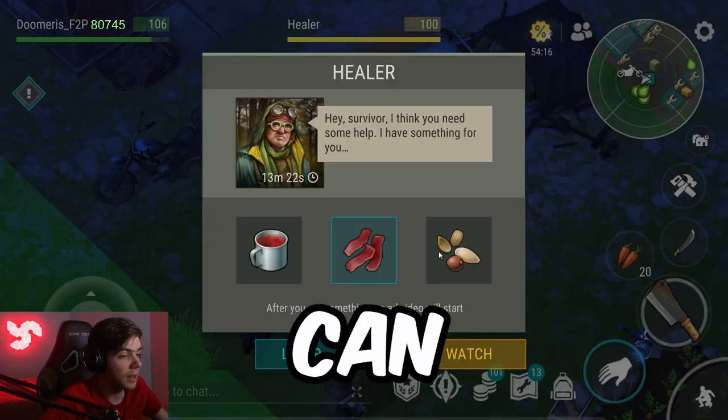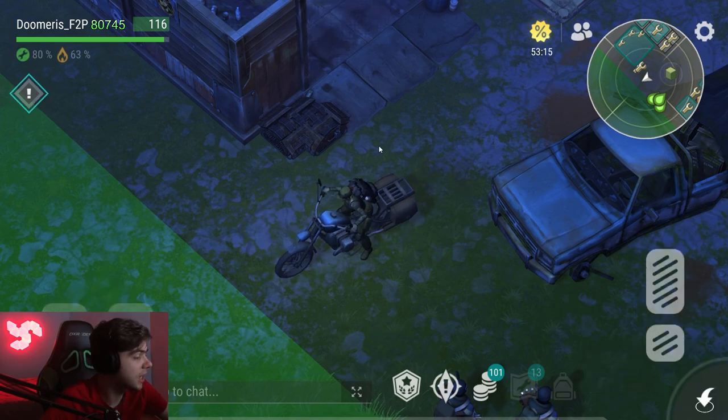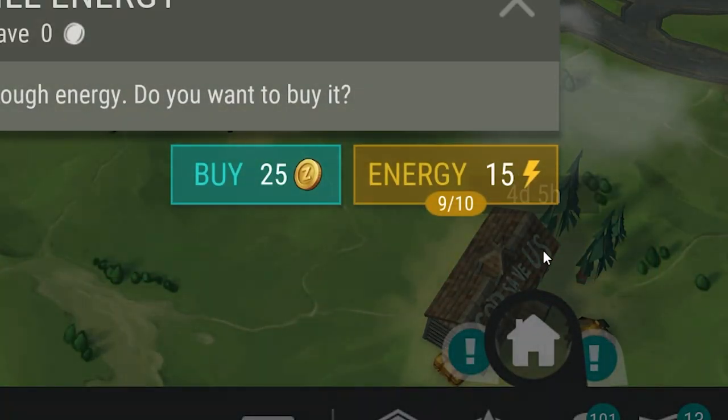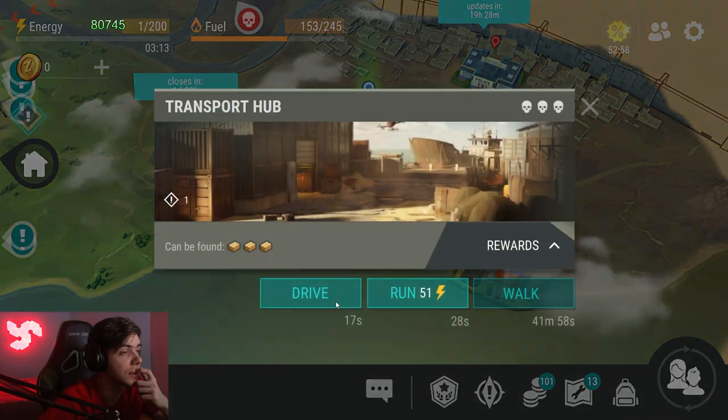You can only watch 10 ads per 24 hours — that includes the healer ad, watching ads while breeding puppies, and every single ad you can watch in the game. Even the daily box counts as an ad, so once you watch your daily box, you'll be able to watch 9 out of 10 more.